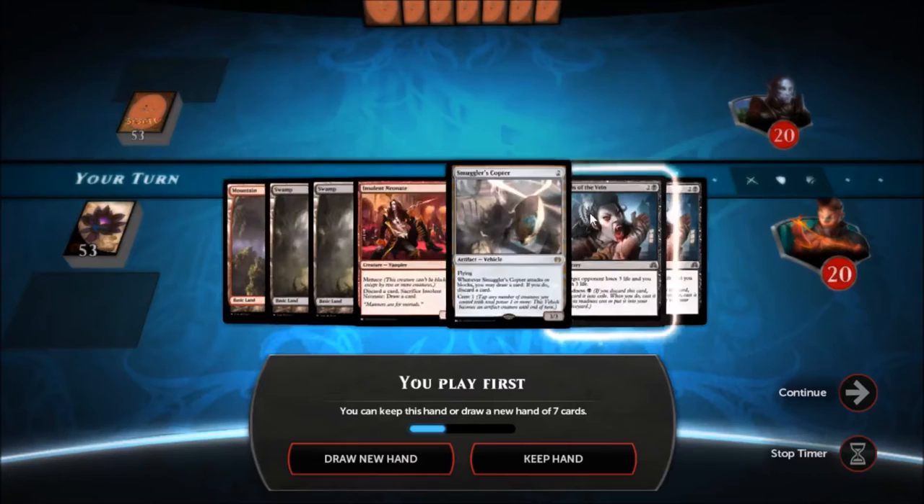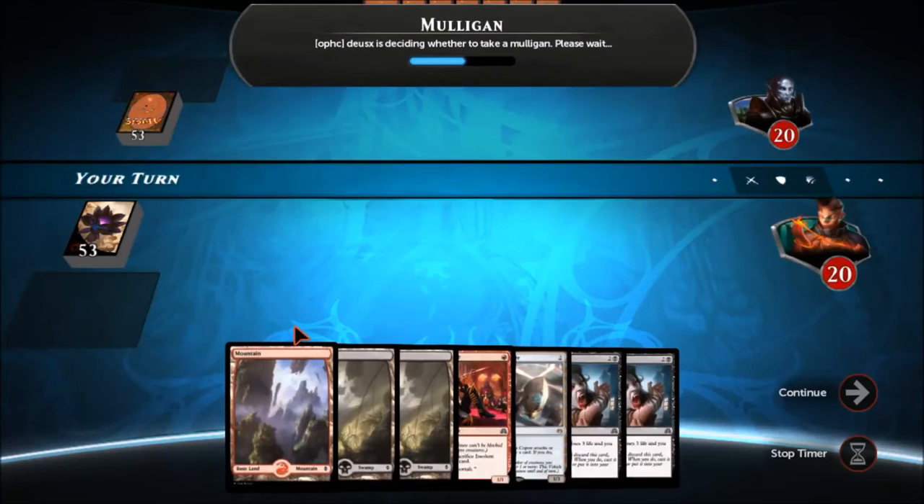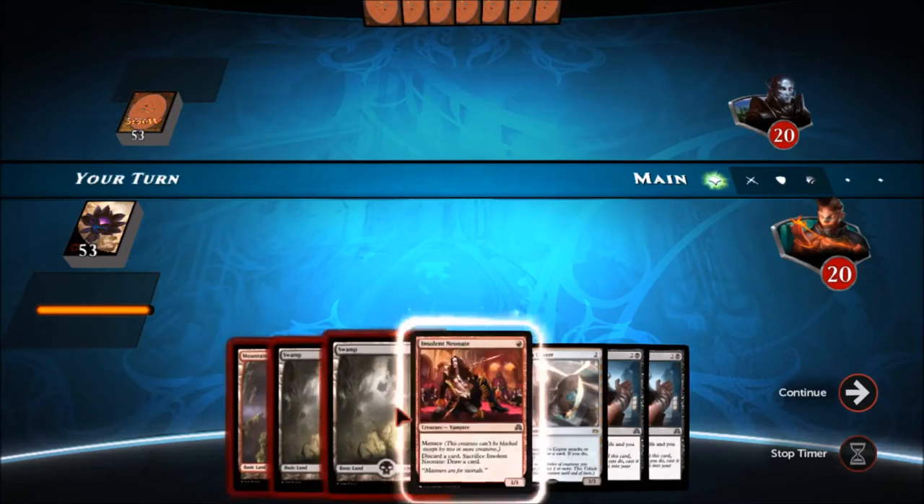Right off the bat we want a really fast hand. This is a good curve. I have a first turn creature followed by the Looter Scooter, and then we can start throwing some madness creatures down. Three lands, two swamps, and a mountain. The deck really doesn't need more than one of each, so doing fantastic so far. It looks pretty good.